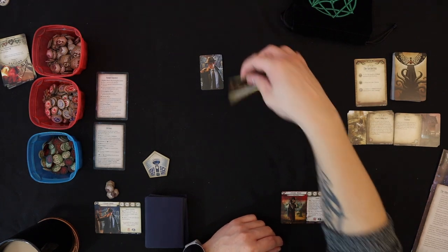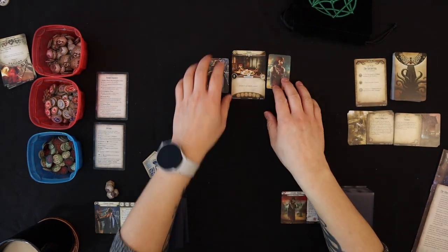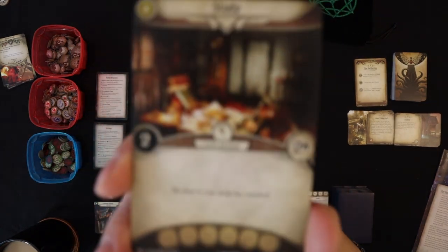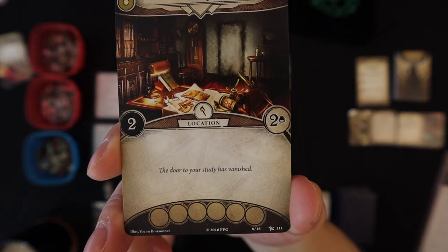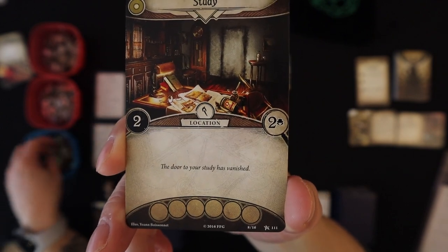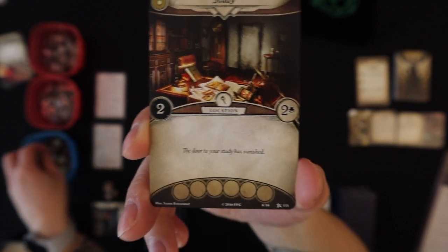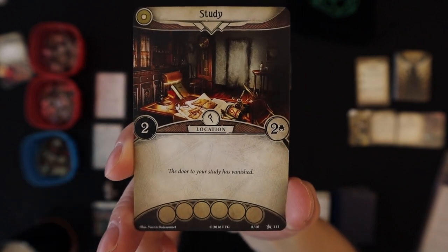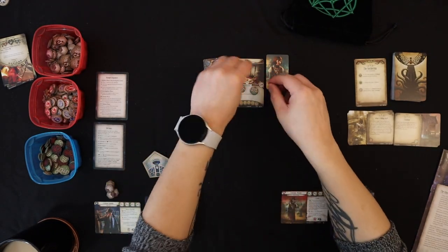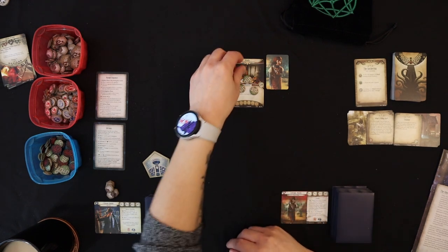Once you get into a location, you're able to flip it over and see what you need to progress. On the right side of the flipped study, it shows how many clues spawn — two times two investigators equals four clues. The left number is the shroud level, which is the skill check you need to actually gain those clues I just placed on the card.